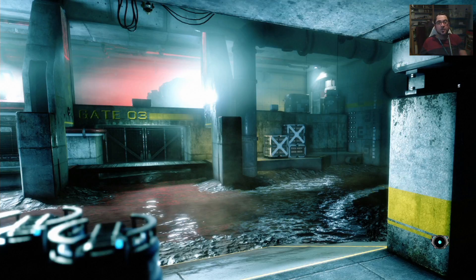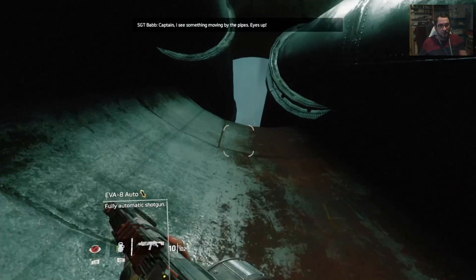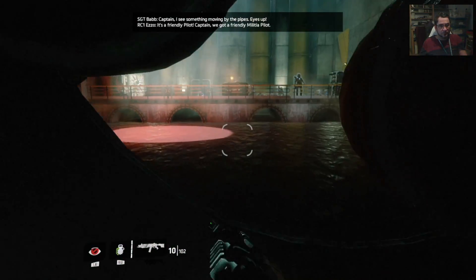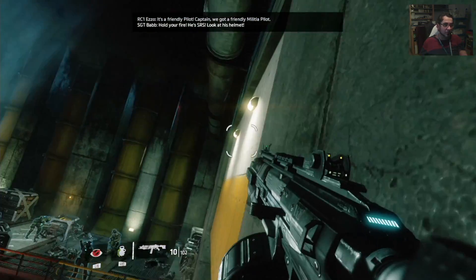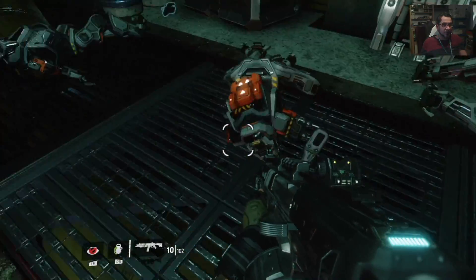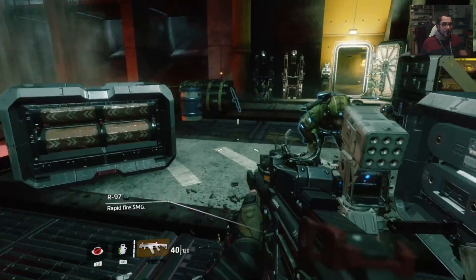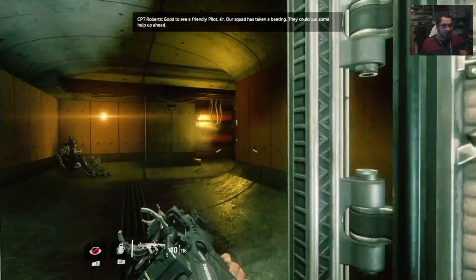Alright, let's try that again — take two. Captain, I see something moving by the pipes. Eyes up — it's a friendly pilot. We got a friendly militia pilot. Probably best to run around here and not touch the corrosive water. Going to pick up the gun here — this is an automatic. I like these ones.